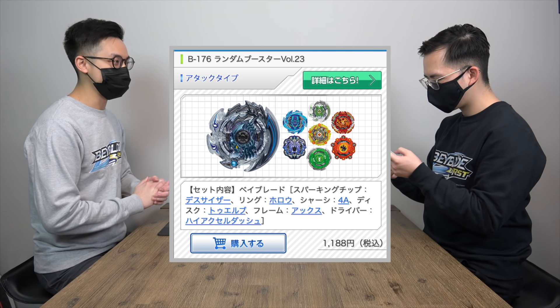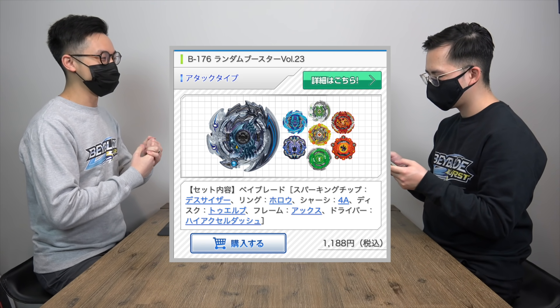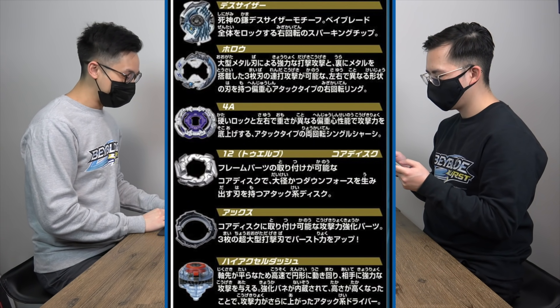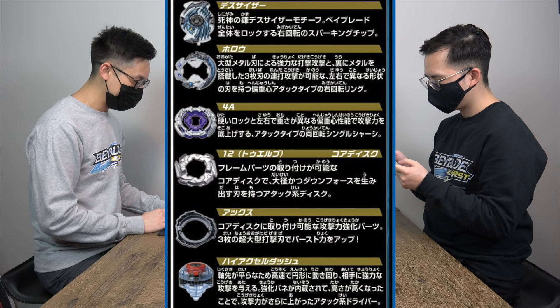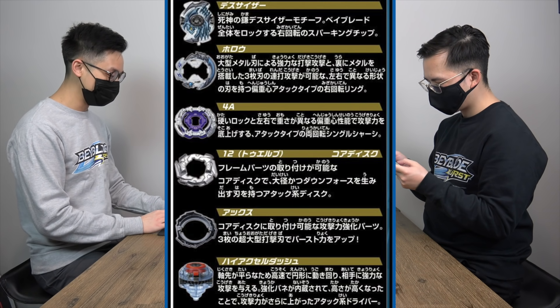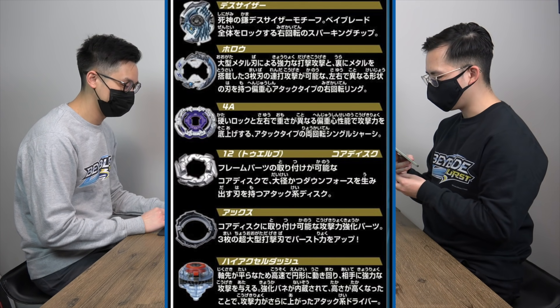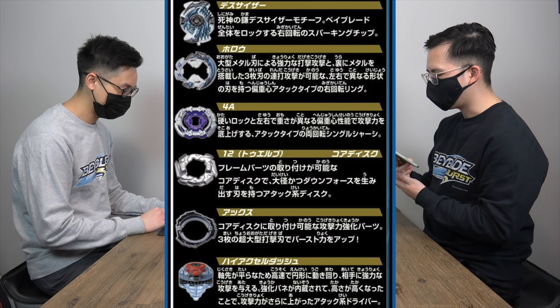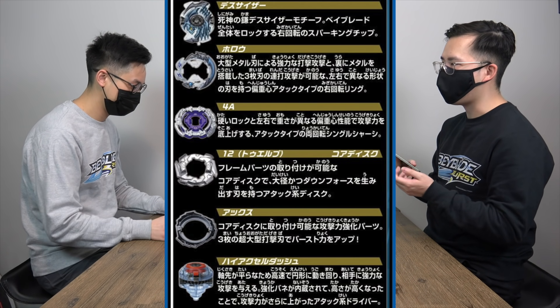One interesting thing — as we were looking at the list of parts that it comes with, the chassis are back. So we know that it's not gonna be a limit break babe. I guess we're not totally moving towards that direction. We have an ATT&CK chassis, so a 4A chassis, which is brand new — a single chassis. Weight distribution is gonna be pretty nice to get some variety with an ATT&CK chassis. Excited about that. Hi-SL Dash as well, so it's gonna be one of those taller drivers too. Now we're seeing it in a main release. This is actually a stock combo that comes with a higher driver.